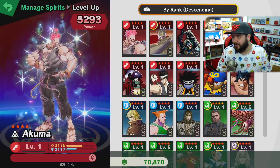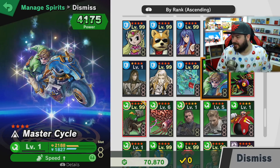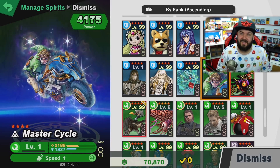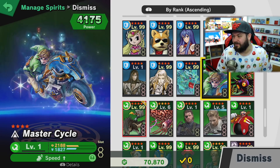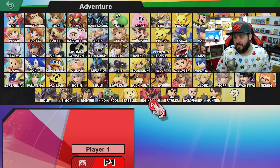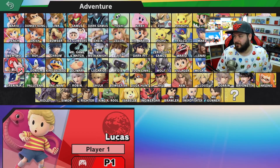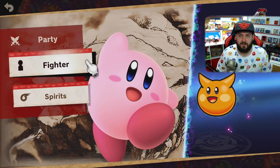With new game plus you also bring over your spirits, and end game you're going to have a whole bunch of super high level legendary spirits. I believe in new game plus you also get to have all of your fighters unlocked that you unlocked in the first run — and you do! So you can start the game off with whomever you'd like, which is great. You're not limited to only using Kirby if that's not your cup of tea.